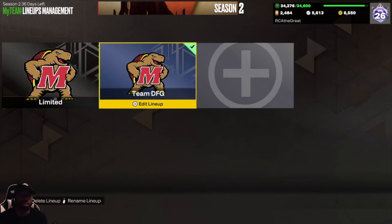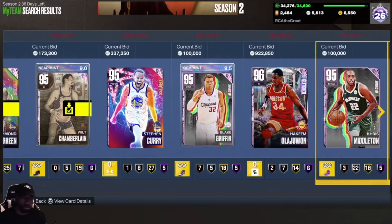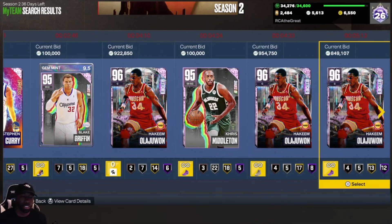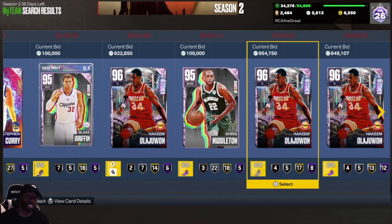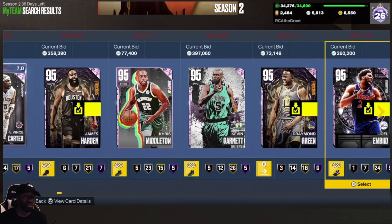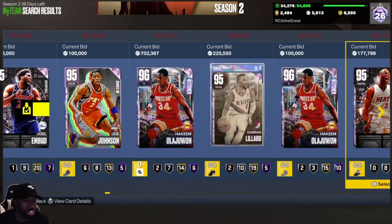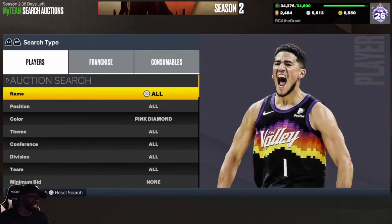Looking at the auction house — the reason you want Hall of Fame badges is that certain cards come base and certain cards come with extra Hall of Fame badges, and the price differences are sometimes very drastic. This Hakeem Olajuwon with six Hall of Fame badges is going to sell for around 960K, while one with 12 badges is probably going to go much higher. The more Hall of Fame badges on a relevant card, the more MT you can make. My boy Shiro has a Derrick Rose with 17 Hall of Fame badges on it because he wanted his card to be better — it increases the longevity of the card.